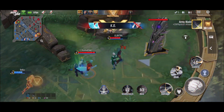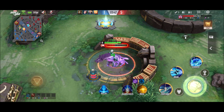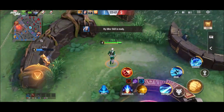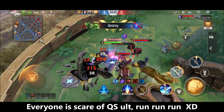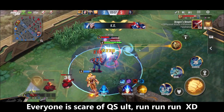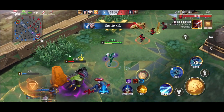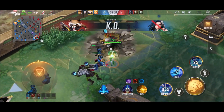I saw that Rocket was low on health, so I used my ultimate to secure the kill on Rocket. I am going to die here — our opponents were very good. So what you have to do is take the buff, do some jungling, and go back to attacking. Always use your ultimate before joining a fight. Here everyone is slowed down — I took Captain America. I used my second skill to evade an attack from Groot, because I expected he was going to use his second skill.